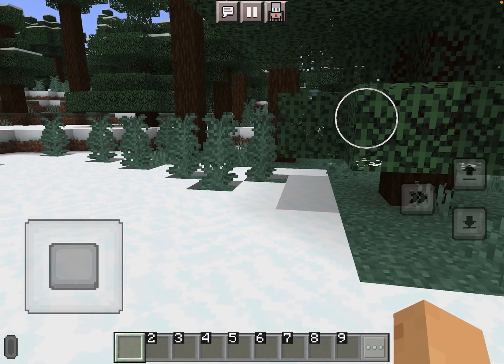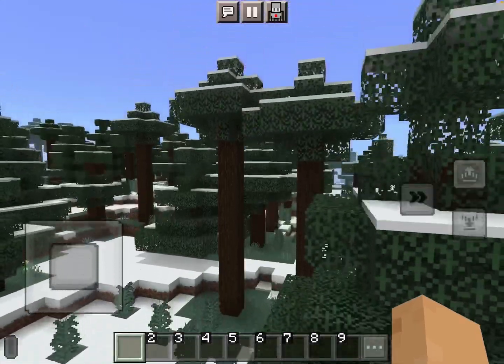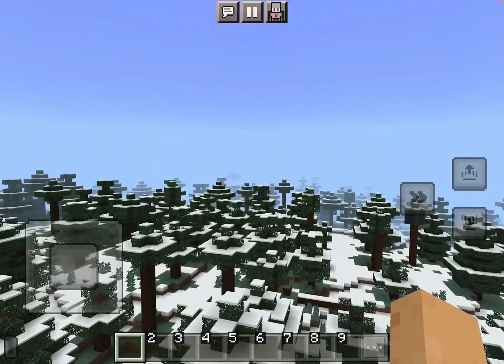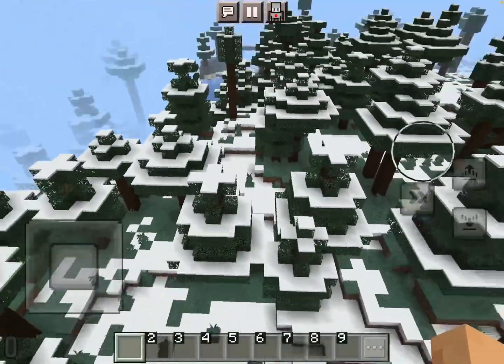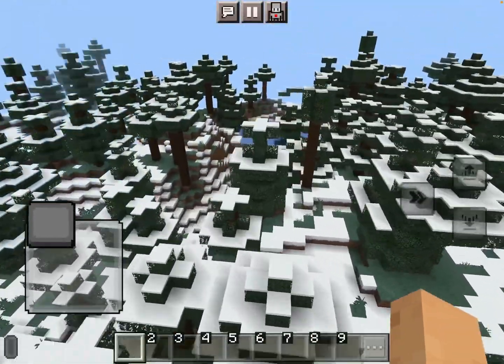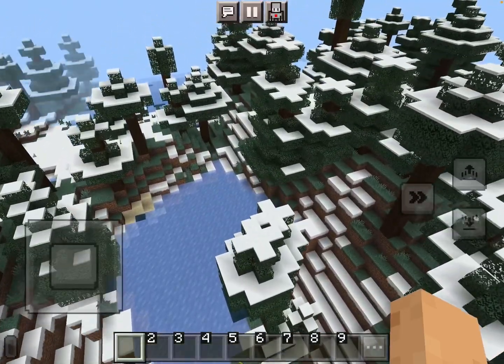Hey everybody, say hi Isabella! We're doing a little TNT Minecraft Education Edition lesson today and we spawned into it. Looks like a snow jungle or snow forest. Look, even the water is ice — that's cool!